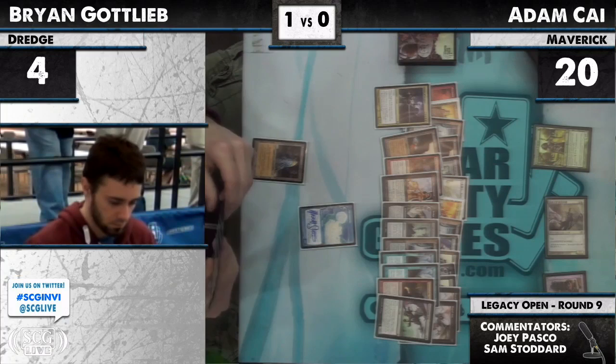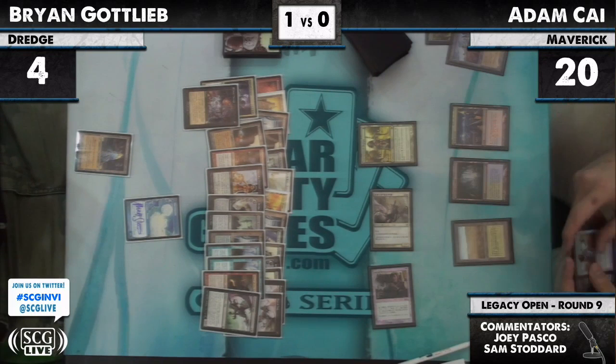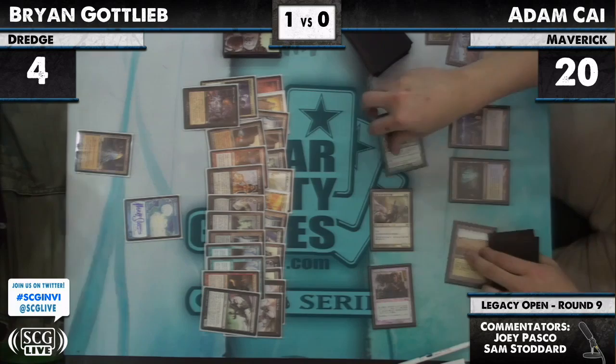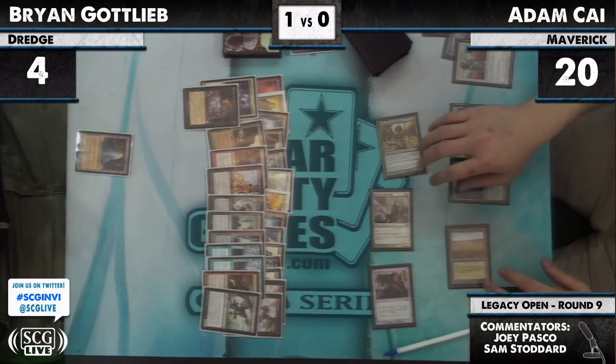It does see some damage when it comes into play, but it doesn't do what you really want it to do. He discards a Cabal Therapy. Adam, next time, you can use that to make some tokens. I think he needs a Swords to Plowshares right here — and there he goes. Swords it. Gains life, goes up to five. Still two attacks — didn't change the clock.